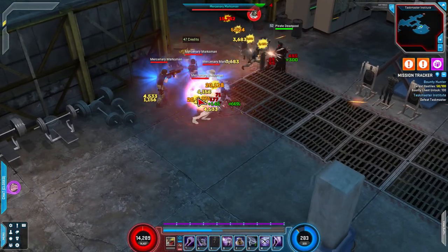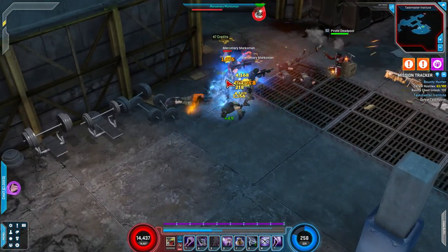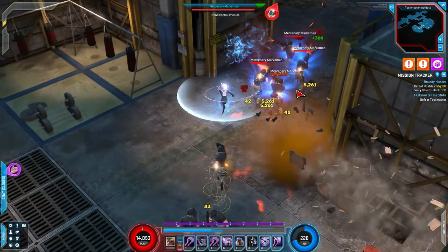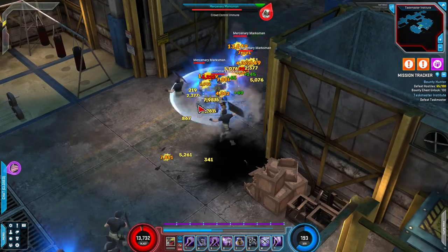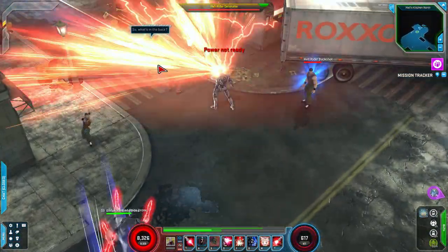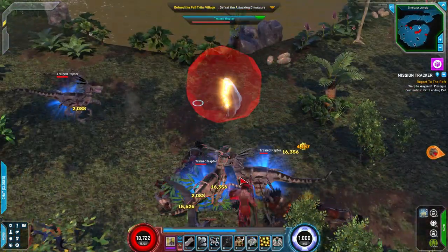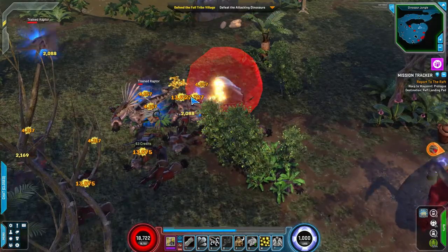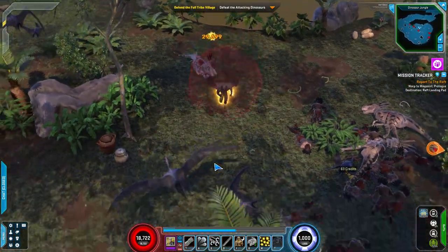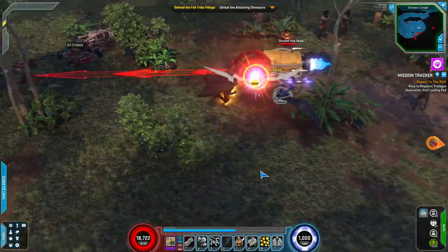Graphics. Marvel Heroes looks pretty good with sharp textures and overall crisp and detailed character models. Each hero is iconic and easily recognizable not only by their appearance but by their animations as well. The environments range from crime-filled city streets to exotic jungles occupied by tribesmen, dinosaurs, hand ninjas, dinosaur head rockets and other shenanigans you'd expect straight out of a comic book. A surprising and impressive amount of variety can be found not only in the many different areas but the enemies as well.